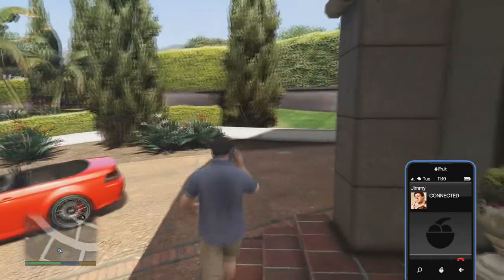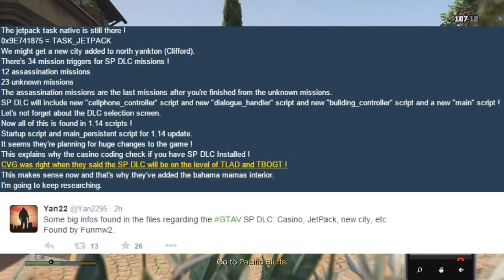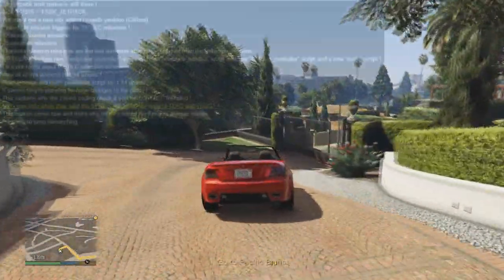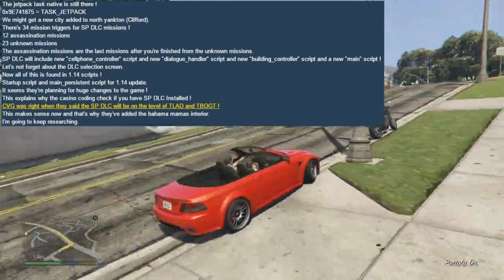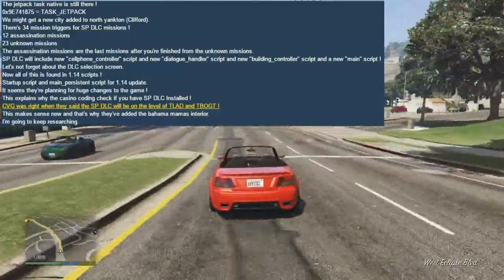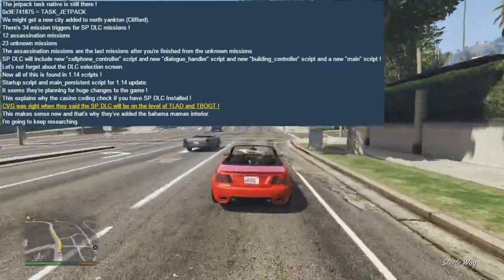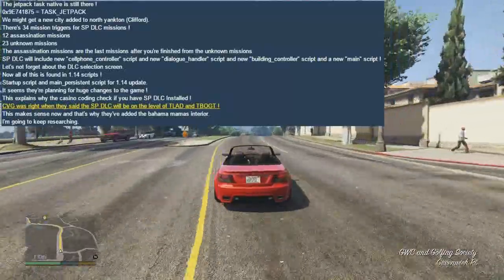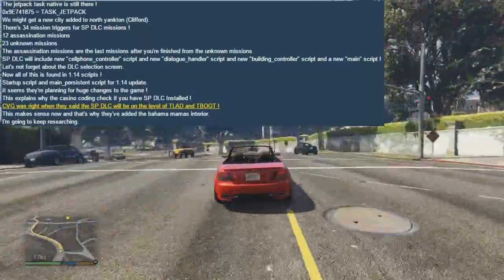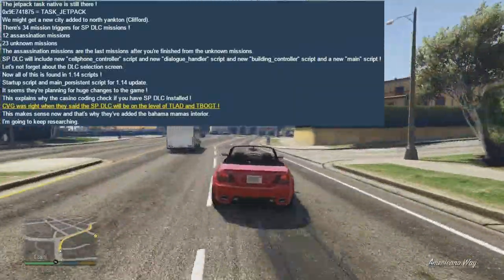He also says some big information has been found within the game files regarding GTA 5 single-player DLC, casinos, jetpacks, and new cities. First off, the jetpack task native is still there. We might also be able to get a new city added to North Yankton, possibly as part of a single-player DLC. There are 34 new triggers for single-player DLC missions, which suggests it could be coming sooner rather than later. There are 12 assassination missions, 23 unknown missions, and the assassination missions come after you finish the unknown missions.